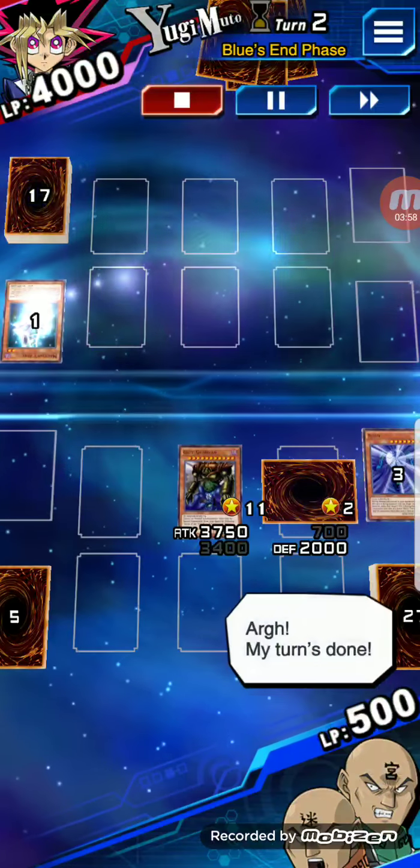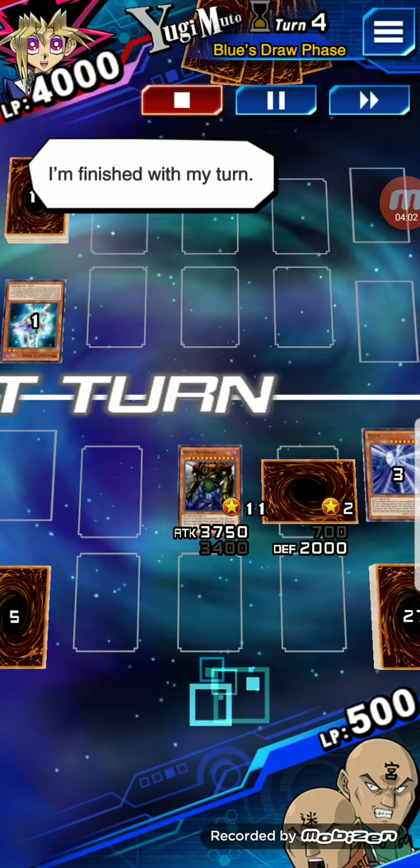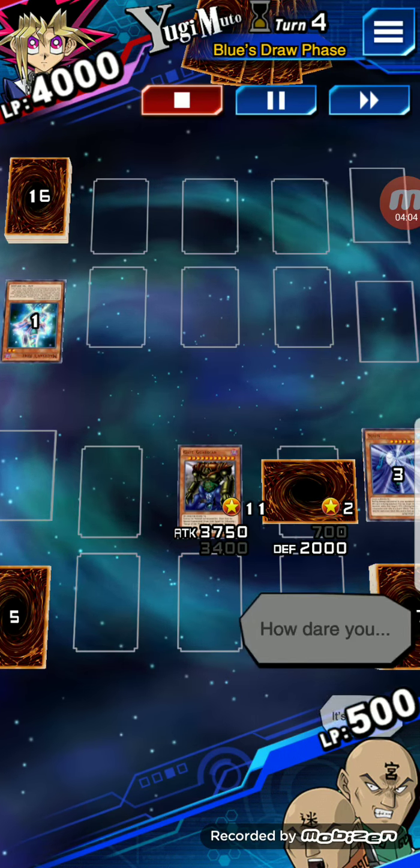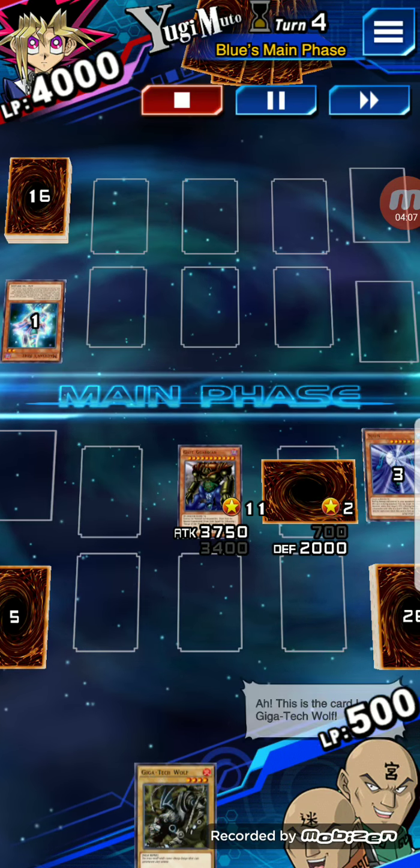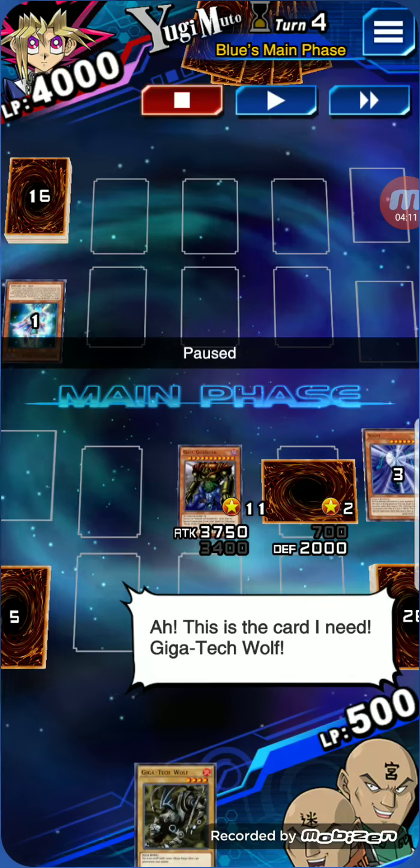It actually turns out that the Magician's Robe is the same one that I had at 2,000 defense, so it's pretty good. He drew a card and pretty much realized...